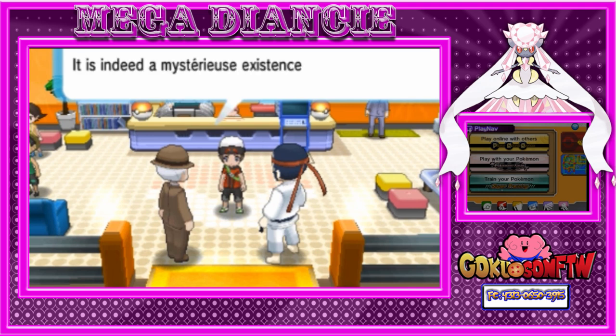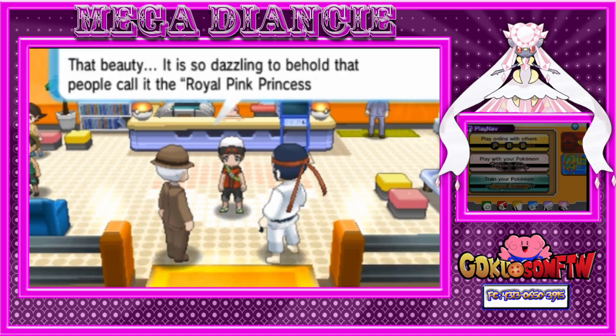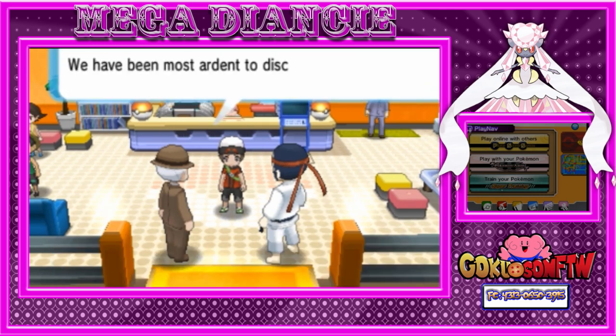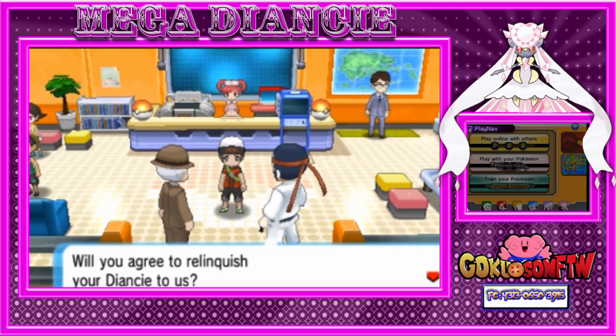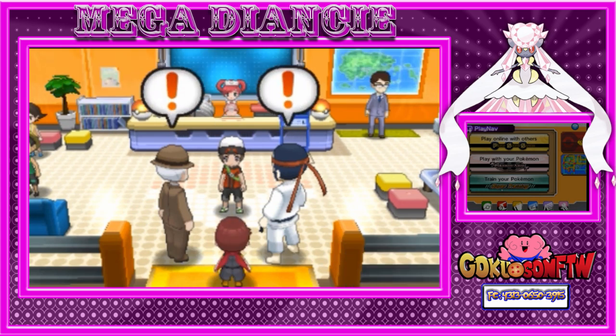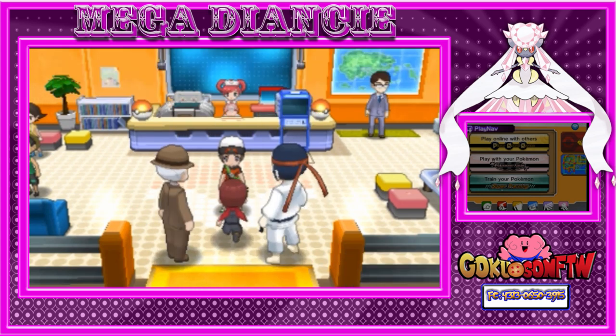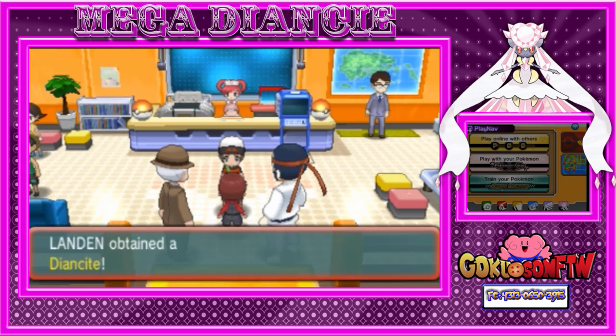They say the exact same thing: 'Our master would like this Diancie,' stuff like that. And then the master comes in and says, 'No way, I don't want to have that Diancie.' So we're just going to skip through all this dialogue. And then that's the master — a small shrimp. You weren't expecting that, now were you guys? You thought it was going to be some big powerful man. No, it's some little kid with a beard. But anyways, we obtained the Diancite.